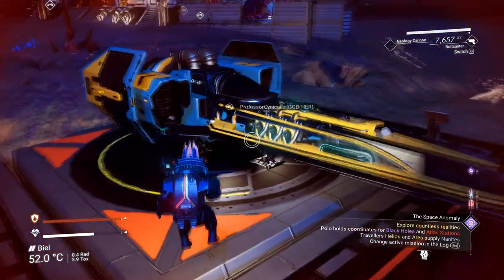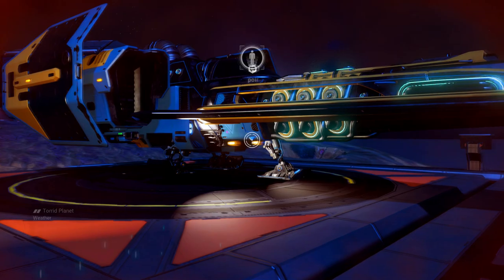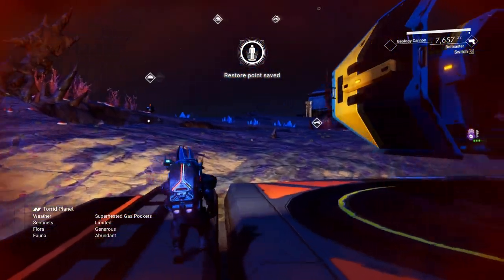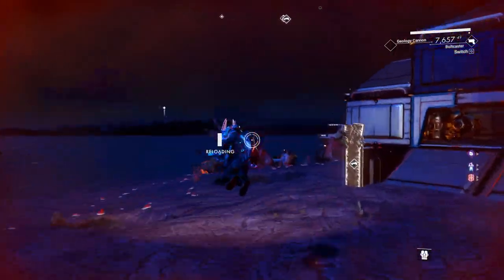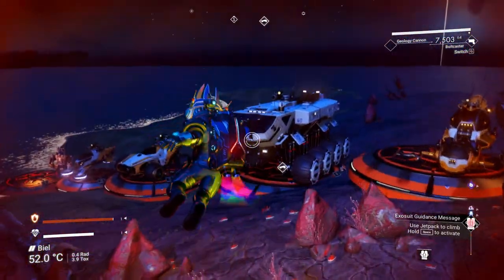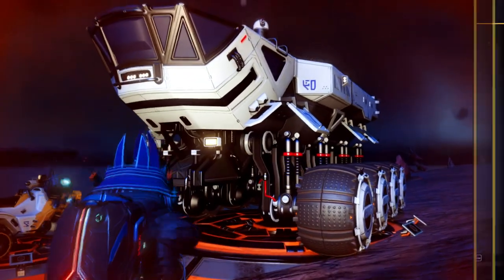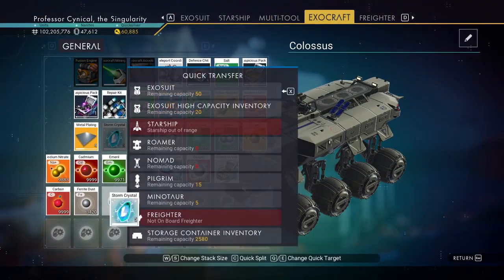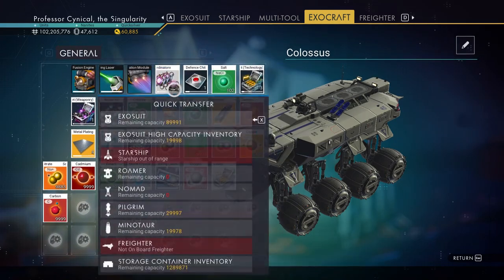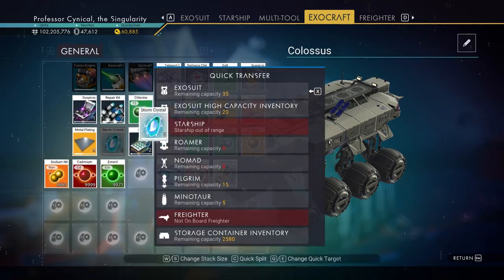You can use all of them or just one — it's completely your choice. I've put some items in the Colossus. Also, the speed glitch is still working as well — I have another video on that coming very soon. Once you've put the items in the Colossus, jump in and out of your ship to create a save point.